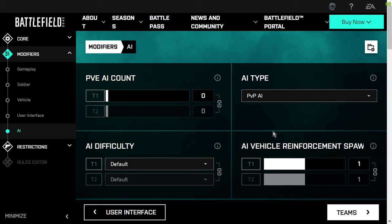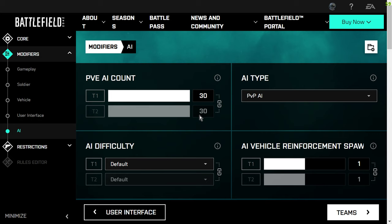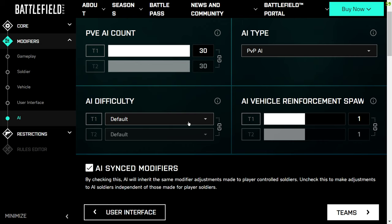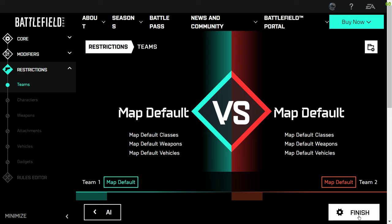Under AI: with AI type, put that as PvP. PvP AI will ultimately spawn and can be replaced by human players. PvE AI is a fixed number that cannot be replaced, for solo or co-op experiences. We're going with PvP and we're going to bump the bot numbers up. There's a limit of 60 bots — probably because it would slow the server down having the game control that many. You can also change their difficulty; default is pretty good. I would leave most of this as default apart from setting PvP AI and changing to 30 and 30.